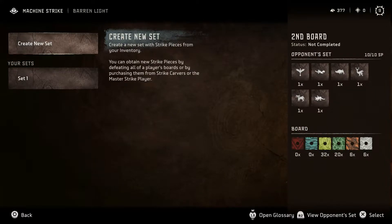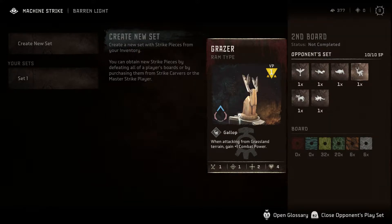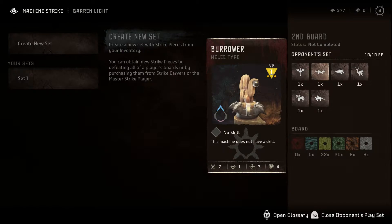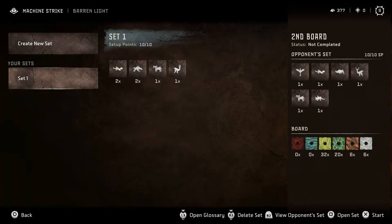Okay, this is an interesting set. So we have a Skydiver — looks like a little Pterodactyl-like dude, one of the new machines. Burrowers, Bristlebacks, Grazors, a Plowhorn — I'm going to guess from the look it's a Triceratops kind of guy. An attacking machine on Grassland Terrain will turn that terrain into forest — that's interesting. And the swoop type — we've never really seen what those can do.